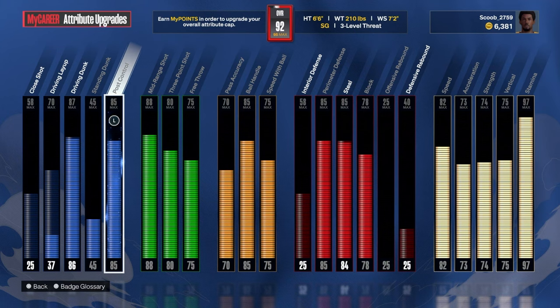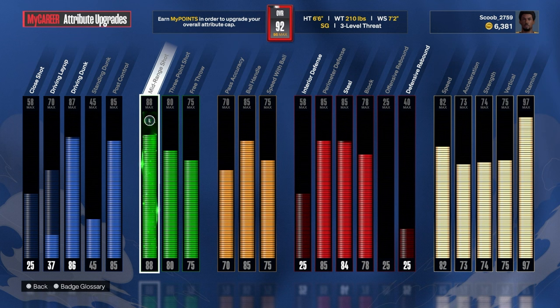Post control 85 — now this is the key for me because I've been noticing lately that guards don't have strength. Shout out to my boy True Hall of Fame Bills for putting me on to this. He told me you gotta have post control on all your builds, because these small guards and other people that you go against don't know — so I just put them in a post and do what I do.